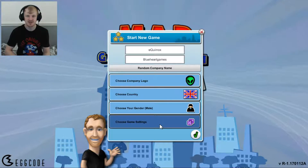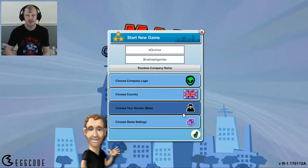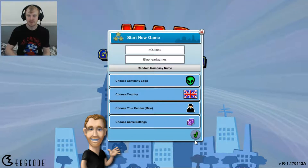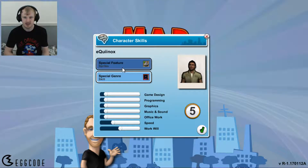I don't think you can choose which country you sell your game in or anything. I'm going to disable the tutorial because I've already done it. You can choose character skills as well.